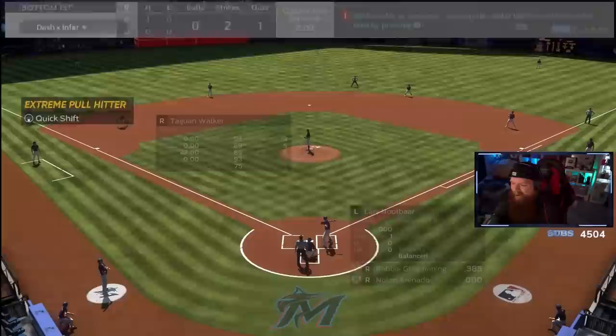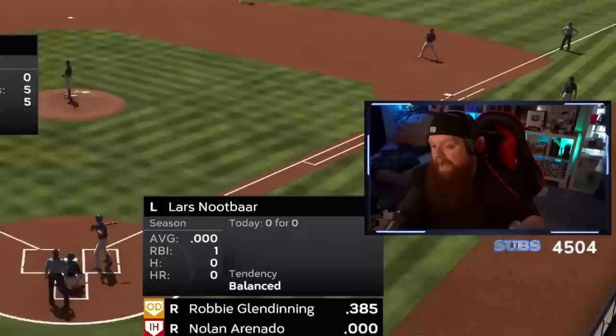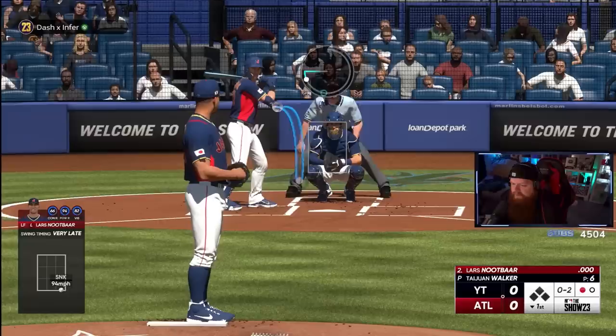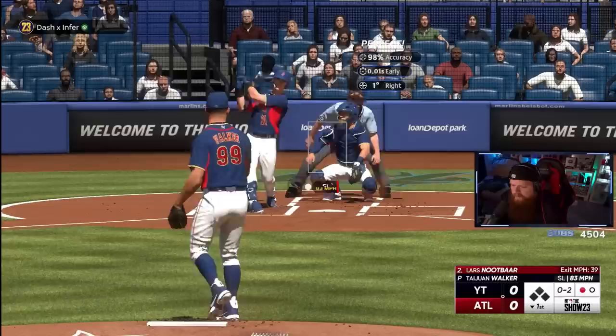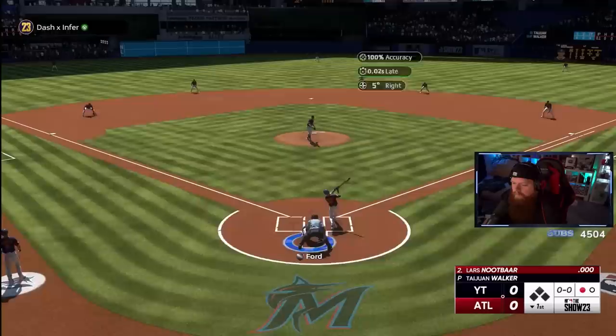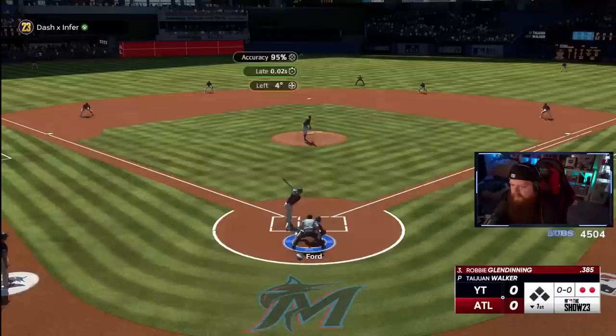Taiwan Walker's K per nine is at 27 right now — I know myself, it ain't gonna stay like that forever. I'm trying to induce a ground ball with the sinker low and away, then go back to the slider low and in. He keeps fouling it off but I'm going right back there — the fact that you swung, you committed to it. Got him to chase — two strikeouts for our first two batters! Yu Chang is the only guy I've gotten an online base hit with so far.